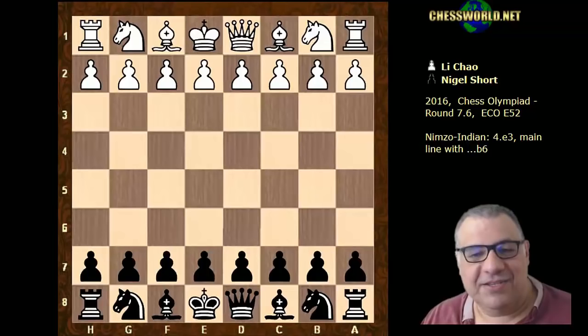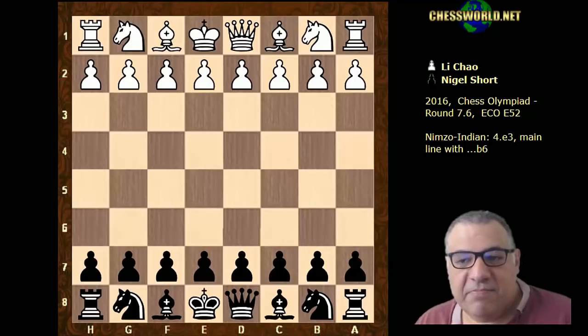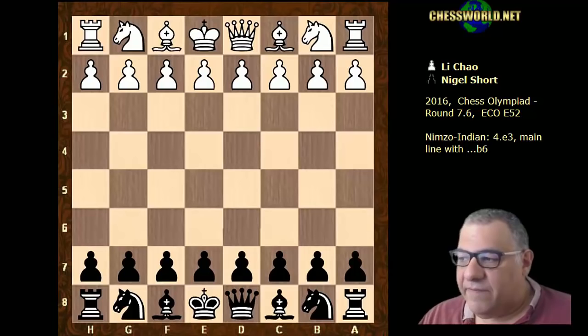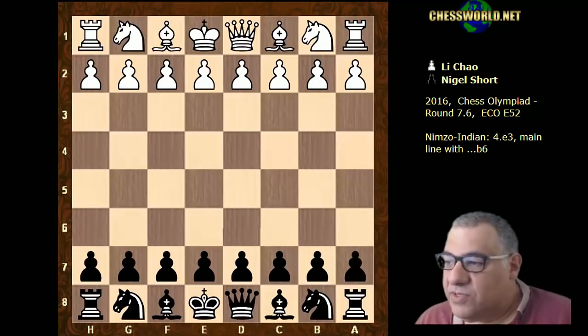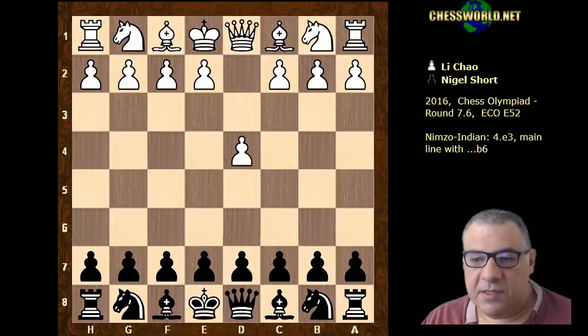Hi all, let's have a look at a few more games from the amazing Chess Olympiad — there were really fantastic games played in that event. This game I'd like to show you is round seven when the England team met the mighty Chinese team. China had four players in the Olympiad all over 2700. Nigel Short was on board four against Li Chao, who's 2746, while Nigel Short is 2666.